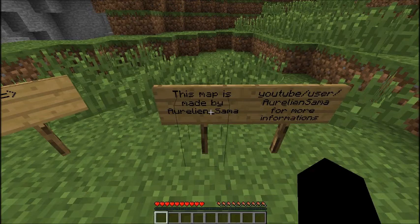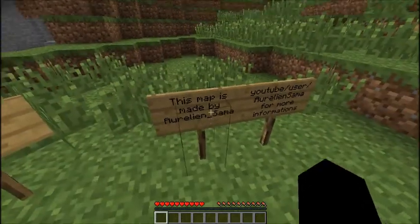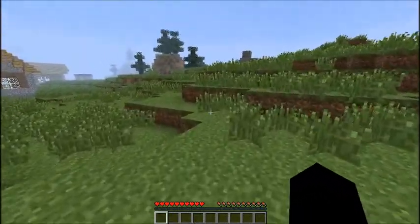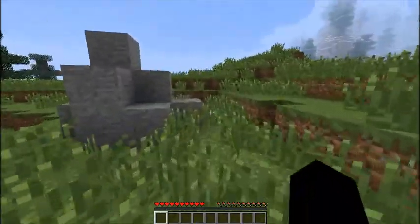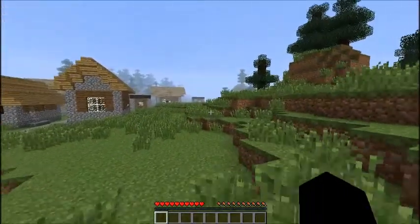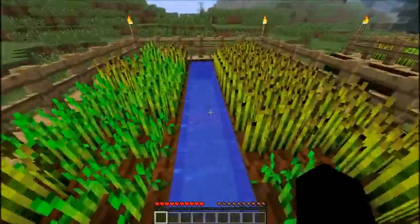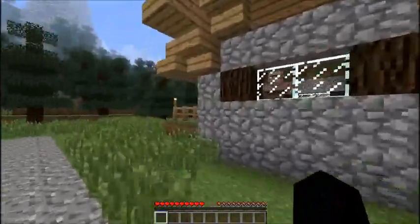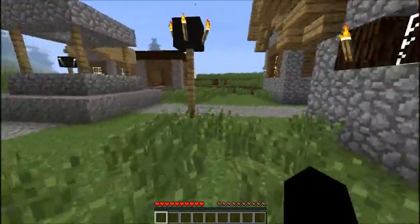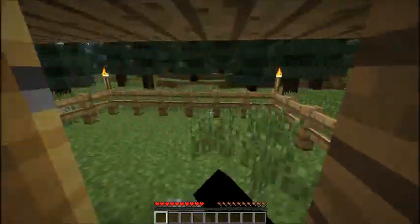This map is made by Orlian. So we're gonna - I think we have to find the nether, is that right? We have to find this volcano thing with a nether in it. I'm not mistaken... I'm gonna go here just to find some stuff. Is this actually a village? Is that the mountain, is that the volcano thing?